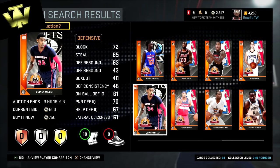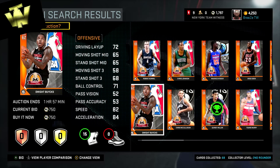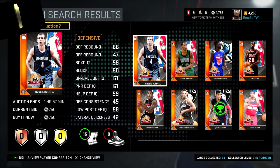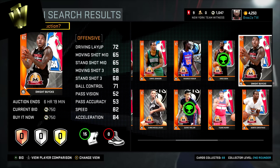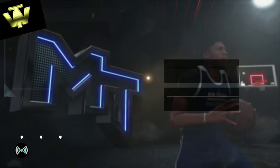Still looking for bronze gems, I see Greg Oden and Quincy Miller. Quincy Miller doesn't really stand out in too many categories, but he's decent all around on defense and can rebound a little bit with a 63 defensive rebound, so we pick him up as a stretch four off the bench at 6'9. I end up going with Greg Oden too — he's got a 75 standing layup, decent post game, 85 standing dunk, and he's not the slowest center at 41 speed. There are tons of bronze centers with like 25 speed, so he's a solid pickup.